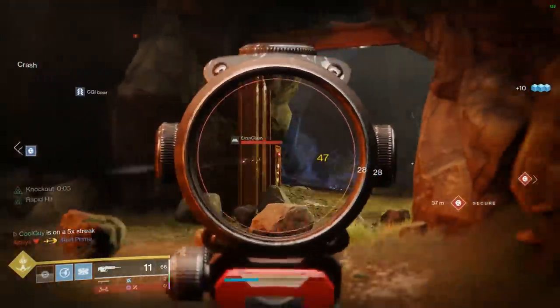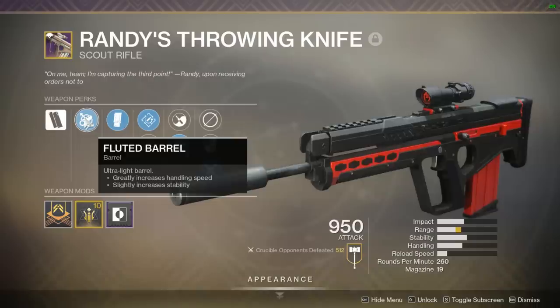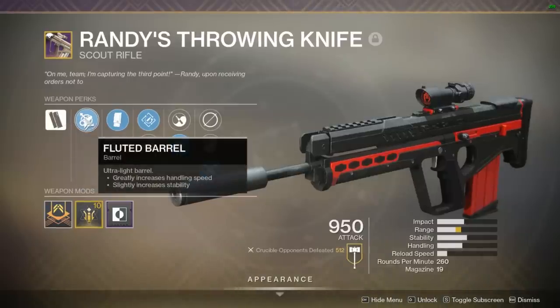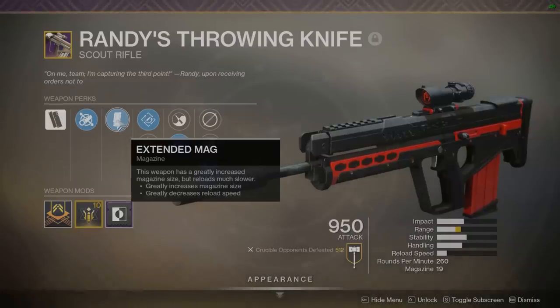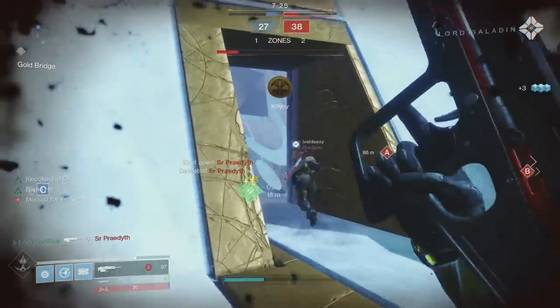Once completed, Shaxx gives you Randy's Throwing Knife. These 260 RPM scouts are full auto, have deeper ammo reserves, and a fast reload when the weapon is empty. Randy's has a curated roll with locked-in perks. With all perks active, including the range masterwork and fluted barrel, the roll has a range of 40, stability of 50, handling of 42, reload of 17, and aim assist stat of 63. Fluted barrel gives a great increase to handling and a slight increase to stability. Extended mag greatly increases the magazine size — the magazine is at 19. That mag of 19 and the fast reload when empty from the frame allows you to keep prefiring and keep the pressure on your opponent.